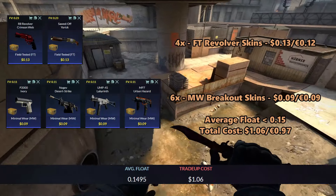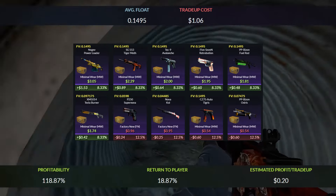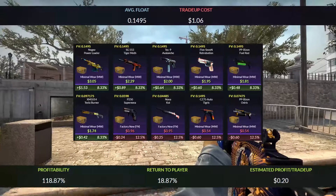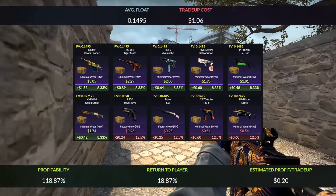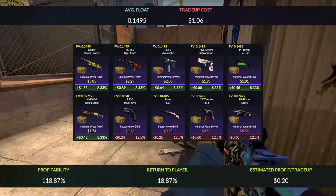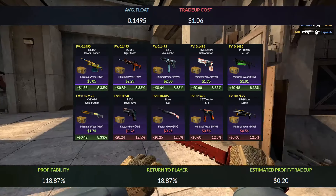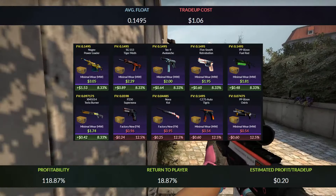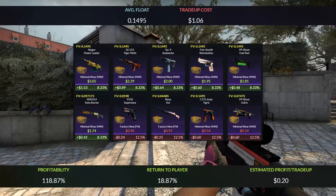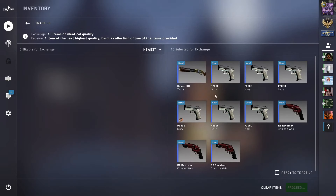It's a 50/50 chance to get a revolver or Breakout outcome — think of revolver outcomes as profits and Breakout outcomes as losses. The best outcome is the Negev Power Loader at a $1.53 profit, the SG Tiger Moss gives 90 cents, the Tec-9 Avalanche and Five-SeveN Retribution both give 60 cents, and the rest of the revolver outcomes give about 40 cents profit. For Breakout skins, the P250 Supernova and Nova Koi give 25 cents profit, but the rest give a 60 cent loss. Overall profit is 18.87%, netting 20 cents per trade-up.